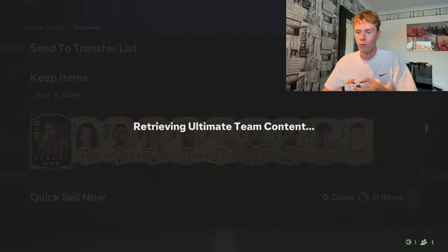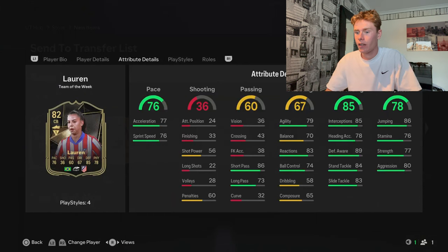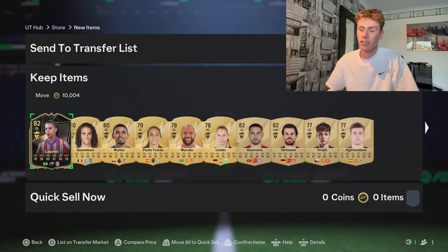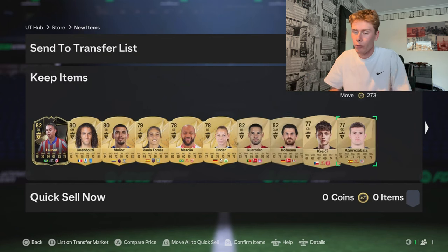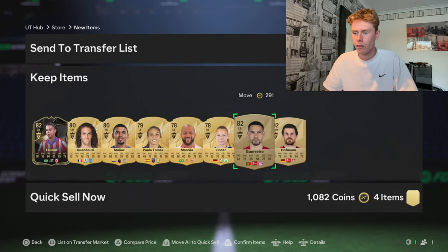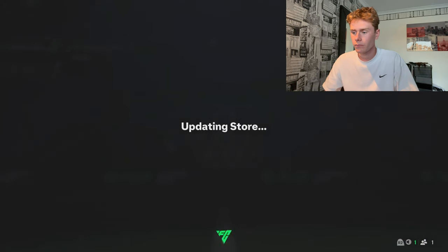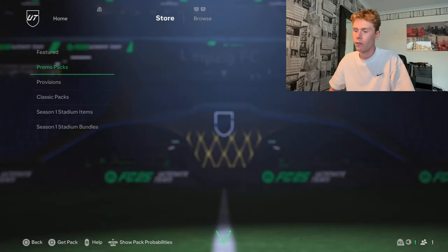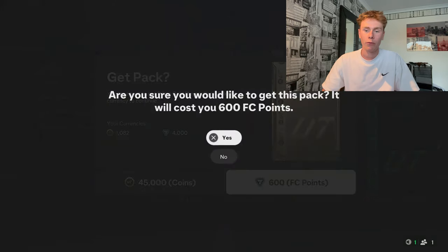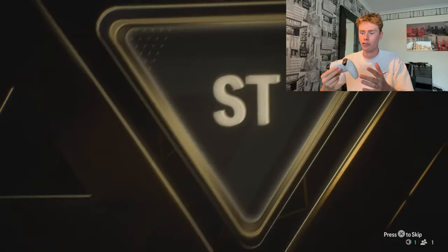Nothing special sitting at the back. I got a small low-rated player that might be worth a bit — stats are pretty shocking, but she's going to go straight into the squad because we've now got an inform in the team, which is a lot better than a non-rated gold player. Let's get rid of the others to get some coins in. Updating the store — I thought it was going to be a really good player, but we still got our first inform.